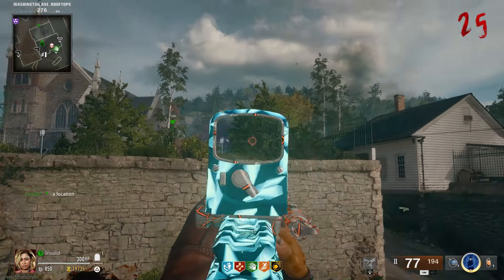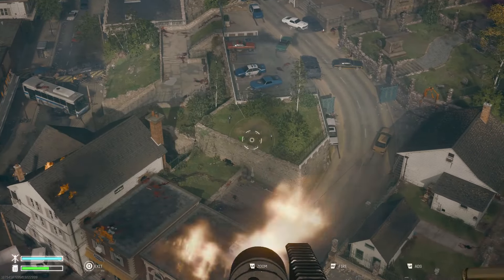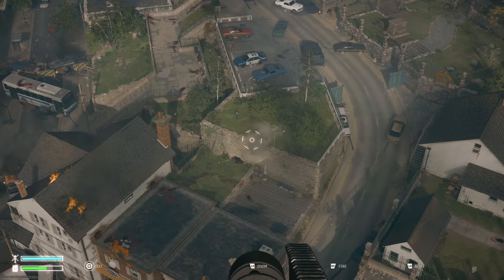Ping the top of the wall using up on the d-pad, and all you're going to want to do now is use your chopper gunner and shoot this barrel. The reason I said ping it was so you could easily find the barrel wall in the chopper gunner.